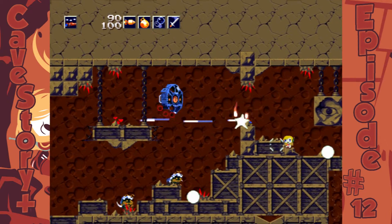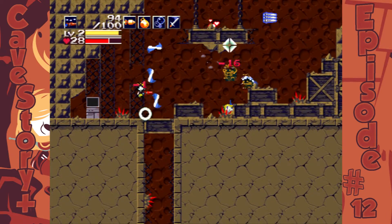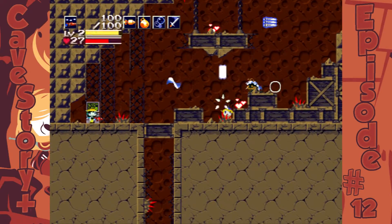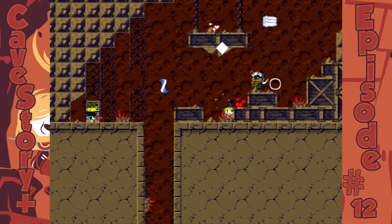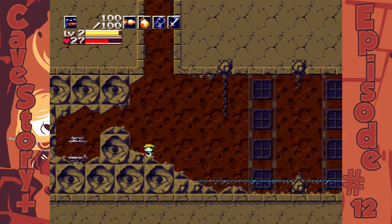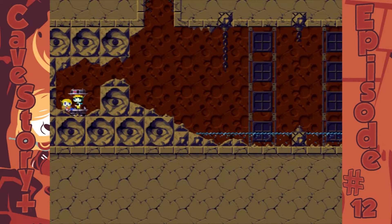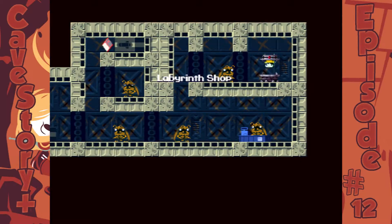Ow, level down! What does this do? There's a button — you press it. OK cool. A teleporter! Let's try it. Where does it go? Labyrinth shop.